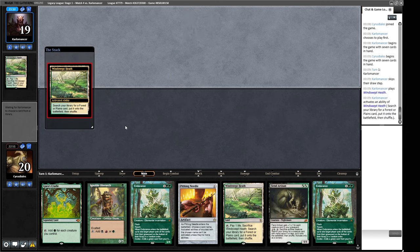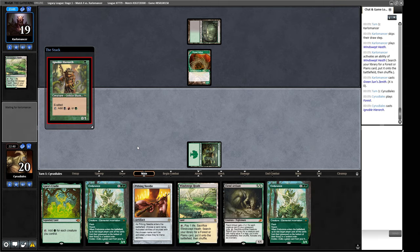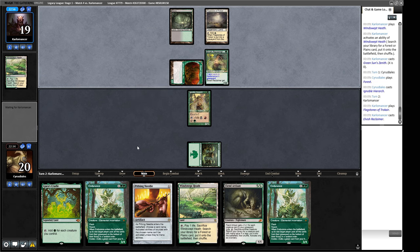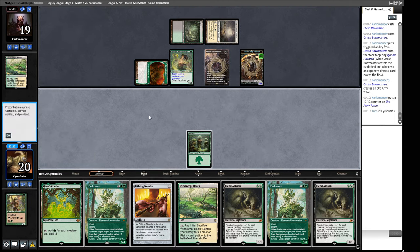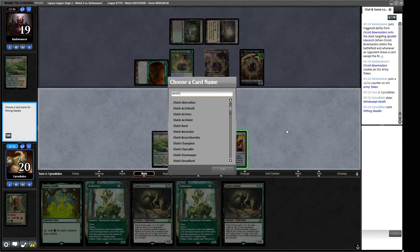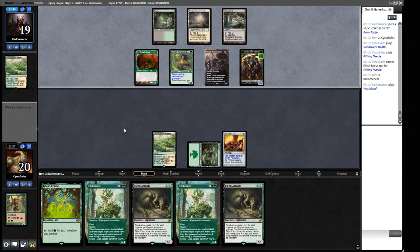Starting with a Windswept Heath, Bayou, Green Sun's for Dryad Arbor from our opponent. We'll play out the Ignoble Hierarch. We want to try and race towards Grist. Flagstones of Trokair — Elvish Reclaimer. We can Pithing Needle the Reclaimer. Orcish Bowmasters from our opponent — that makes me sad. Their Bowmasters are a lot better than ours because they don't have x/1s apart from the Arbor, and with enemy Bowmasters we don't care about the ping for card drawing. I think it's more important to put a Pithing Needle into play to stop the Reclaimer from activating rather than getting a Fiend Artisan.